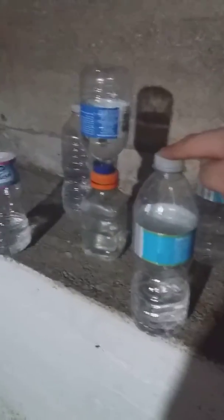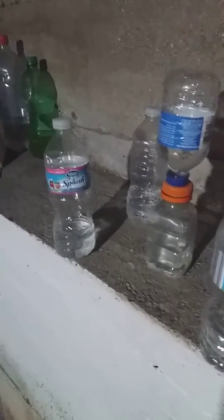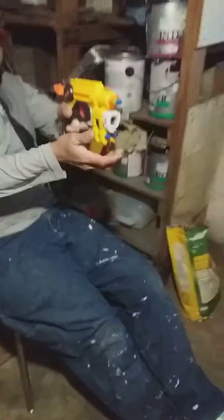Welcome to the first ever dad versus kid nerf gun edition. The goal is to knock down these bottles. These ones are worth 5 points. And then this tower — if you knock down that bottle, it's worth 10 points, and that bottle's worth 10 points. Whoever has the most points at the end wins. So let's begin.